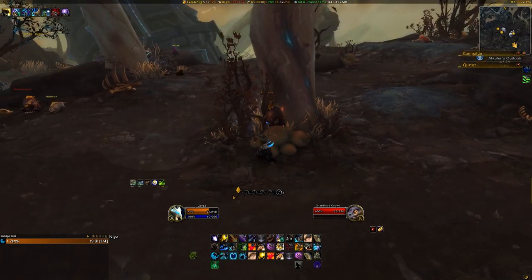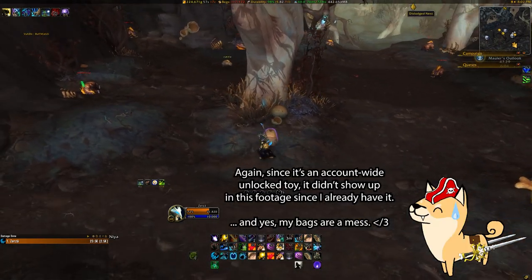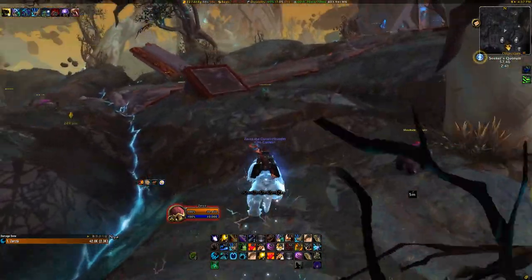You'll need to ram this Shardhide into the tree at coordinates 47, 29, and when you do, the nest will fall to the ground. Inside you should have a nice, shiny Silver Shardhide Whistle waiting for you, and maybe even some other goodies.